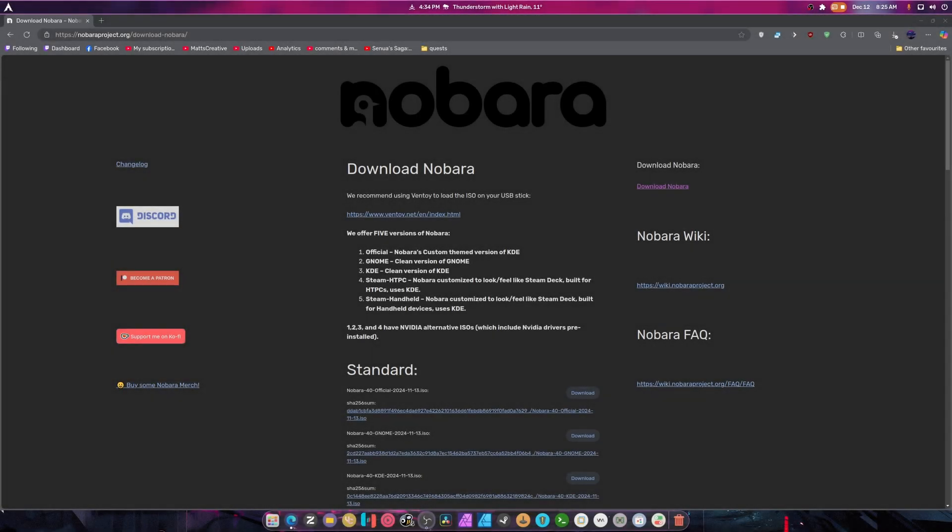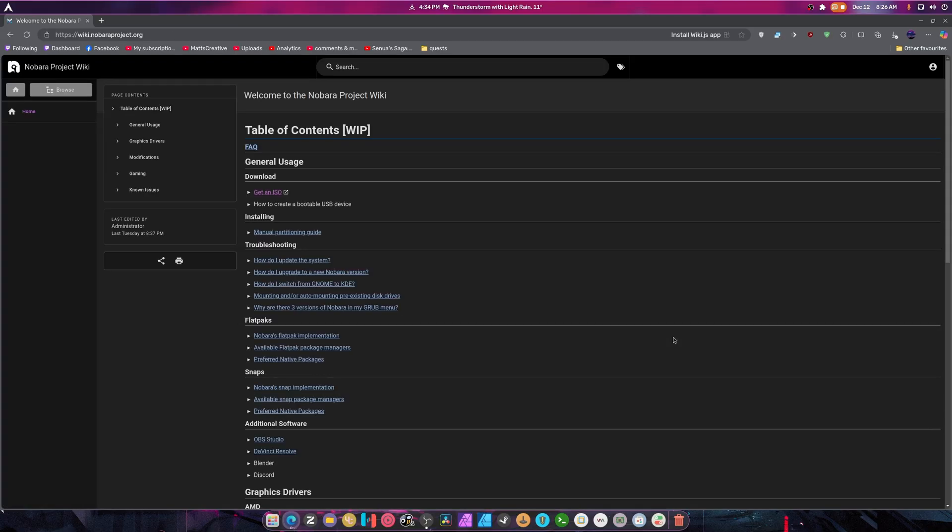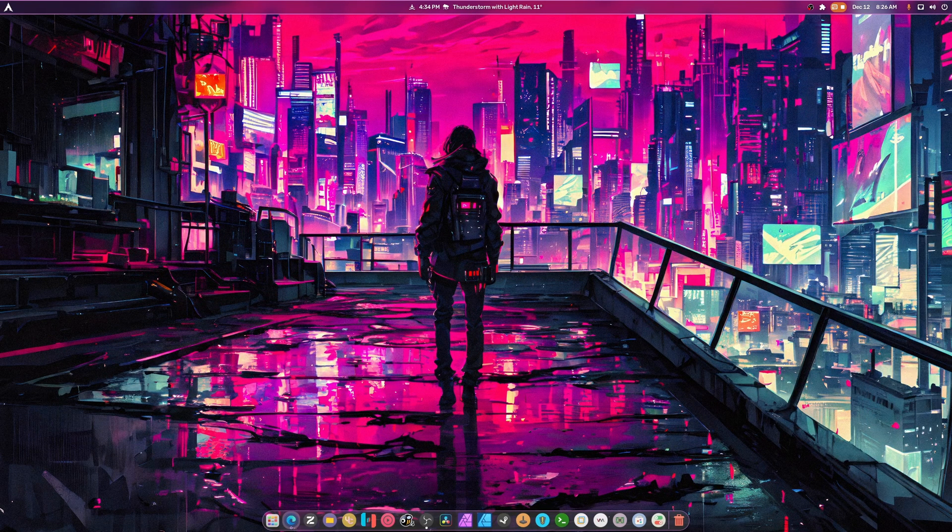Hey guys, so today's pretty straightforward. We're going to be downloading Nobura, installing it, updating it, and upgrading it to Nobura 41. And if you haven't noticed, there's a new wiki here which provides you with all the instructions and everything you need. So we're going to be following that to the letter. We're using the official version of Nobura — in other words, KDE with a theme.